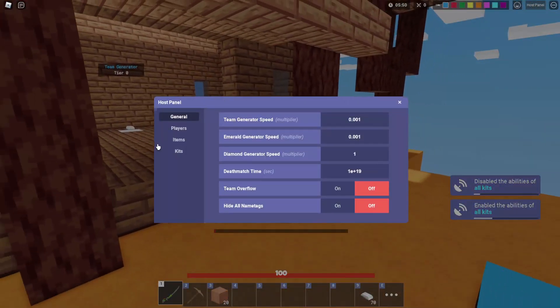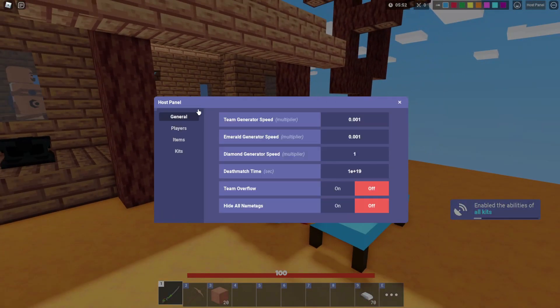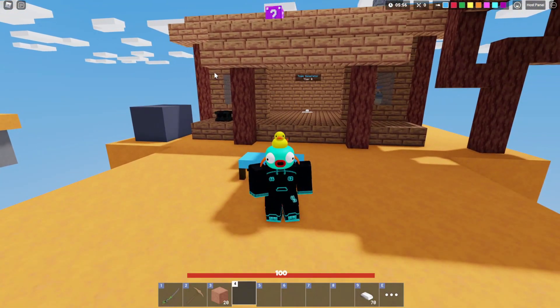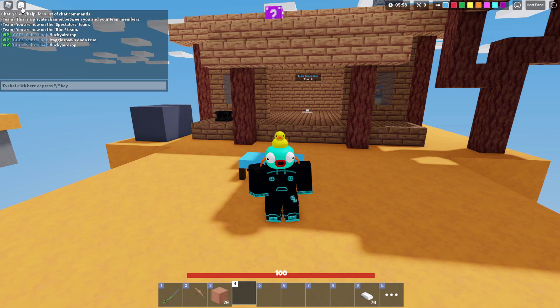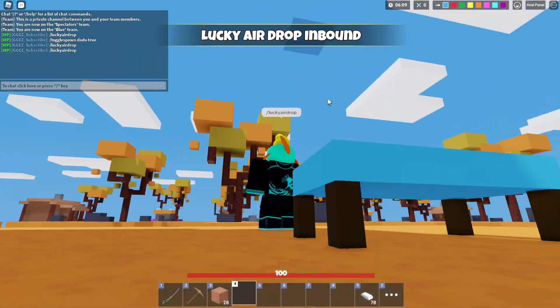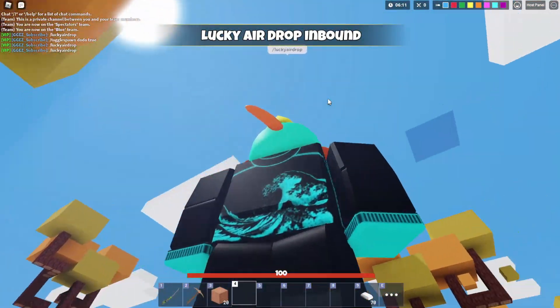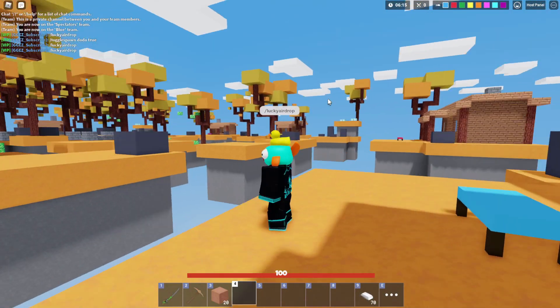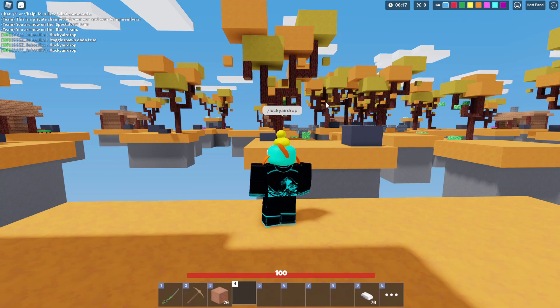That is all that is contained in the host panel, so if you know your custom match commands pretty well, you'll notice that there's some missing. A quick rundown of some I caught off the top of my head: lucky airdrops were not in the host panel. To do that, you'll just simply type in lucky airdrop, and if you do that, we'll get the lucky airdrop to start coming in. That's how you do your lucky airdrops — super simple.